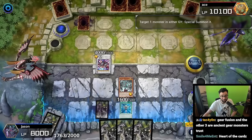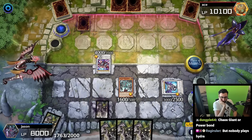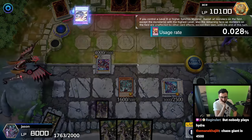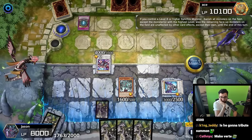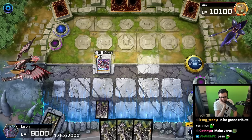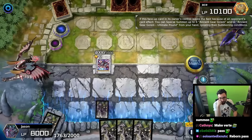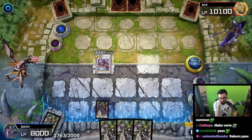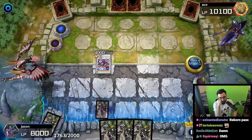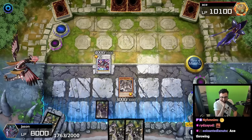Monster Reborn - classic Yu-Gi-Oh card. What's your next play, Jason? Red Rain - remaining face-up monsters on the field are unaffected by card effects and it banishes. Well, you just banished his Magic Dragon - was that worth it? Wait, this thing has an effect! You just triggered his thing - it special summons a guy without ignoring summoning conditions. Ancient Gear Golem!